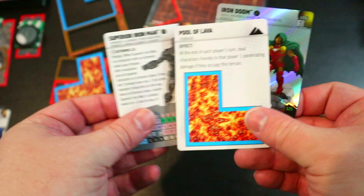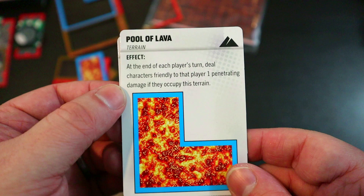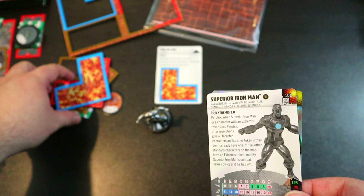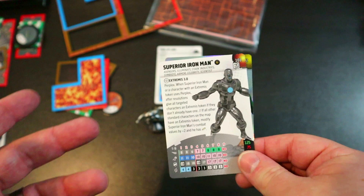The Pool of Lava terrain card reads: at the end of each player's turn, deal characters friendly to that player one penetrating damage if they occupy this terrain. Crucially, you can Telekinesis it — you can't pick it up and hold it, but you can TK it and place it. So you can slide it under your opponent's team; if they're in a great spot and don't want to move, they'll sit there taking penetrating damage every turn. Really cool.